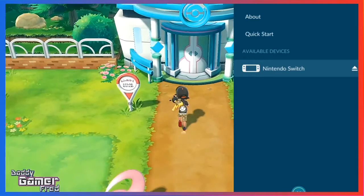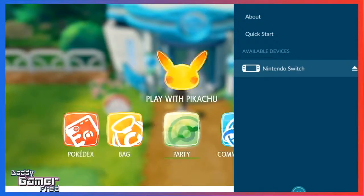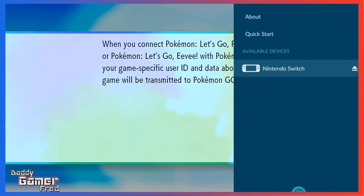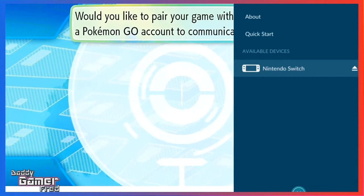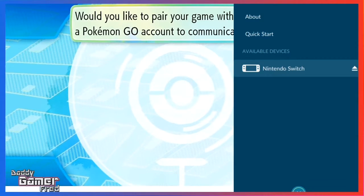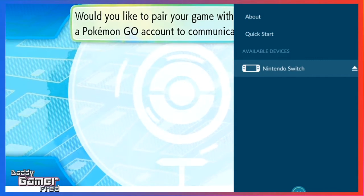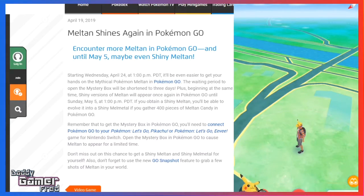On the Nintendo Switch, make sure you are in the Go Park area inside Pokémon Let's Go Pikachu or Let's Go Eevee. To sync, go into the options menu while the game is loaded and select the option to sync to Pokémon GO — it should find the game easily. Make sure both games are updated to their latest versions before doing so.